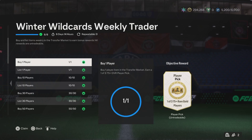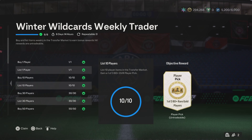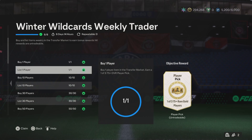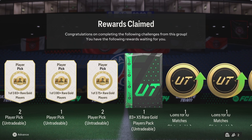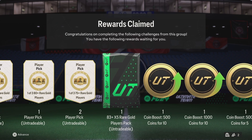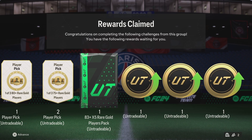Welcome to the video. We had this objective where we had to go buy and list 50 players, and it gave us a bunch of coin boosts, player picks, and an 83 times 5. I've grinded it out and got it done. There was a little bit of a glitch where once I did the first one, the second one was done instantly, and once I done the third one, the fourth one was done instantly. Bit weird, but we only had to do it with 102 players, not 200, so we don't mind that. We've saved the rewards from all the previous ones, so we're going to open them all in this video.